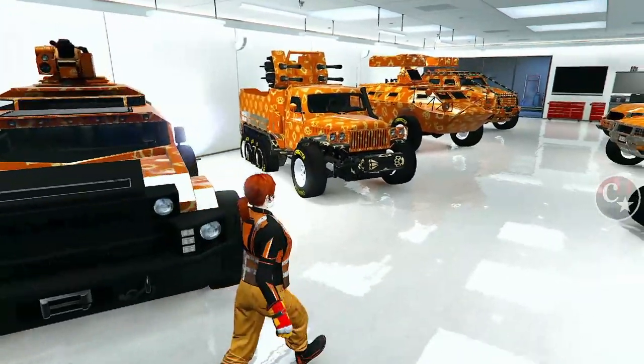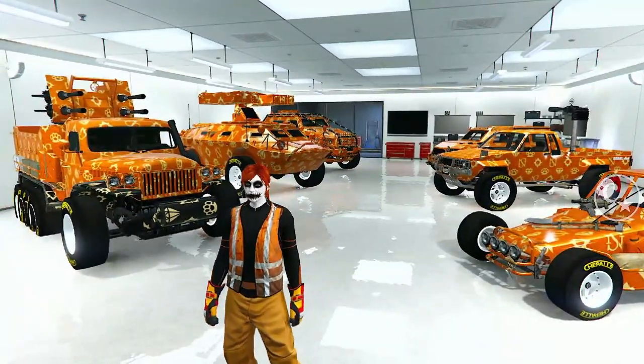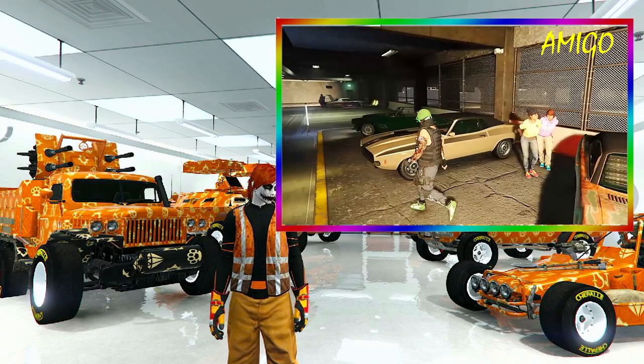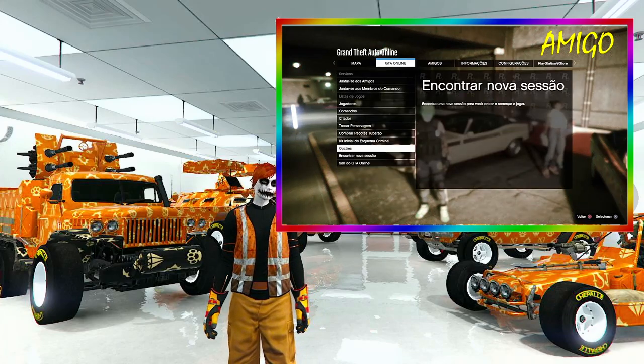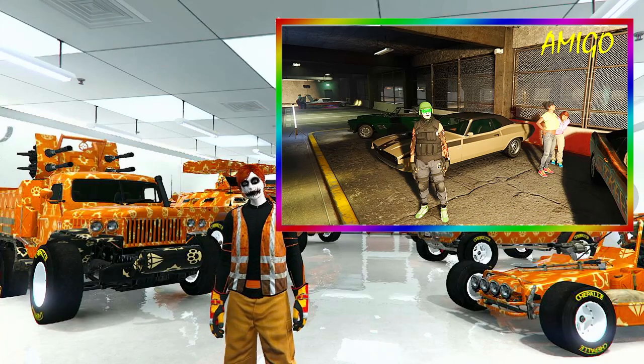Lembrando que o amigo ainda se encontra lá dentro do evento Los Santos. Basta ele ir para o criador ou trocar de sessão — encontrar uma nova sessão para que você desbugue.